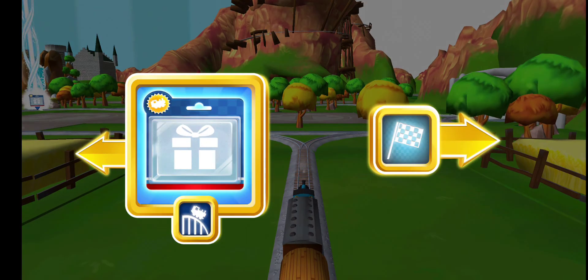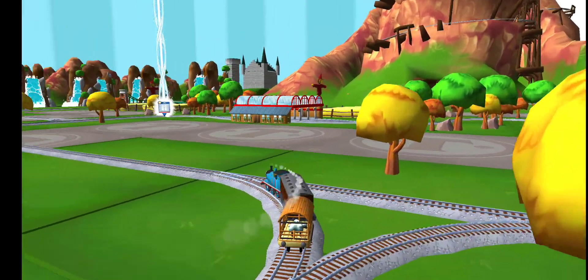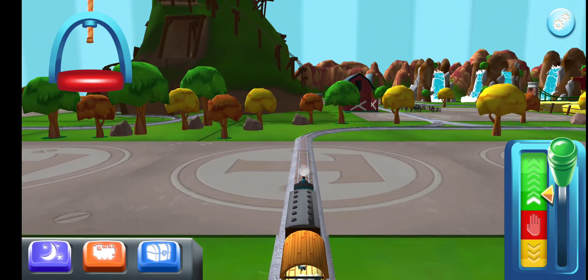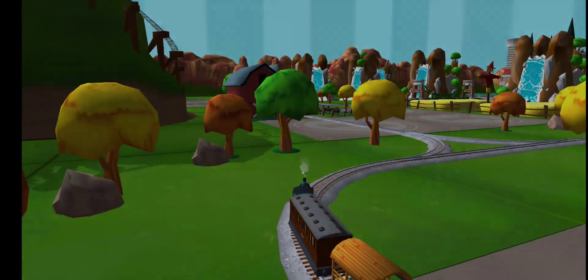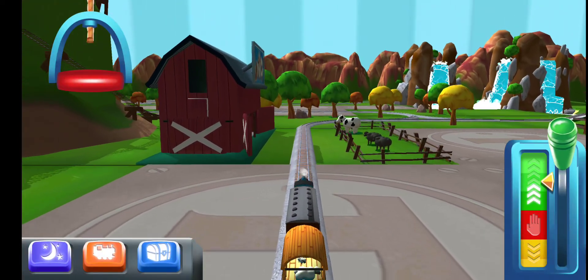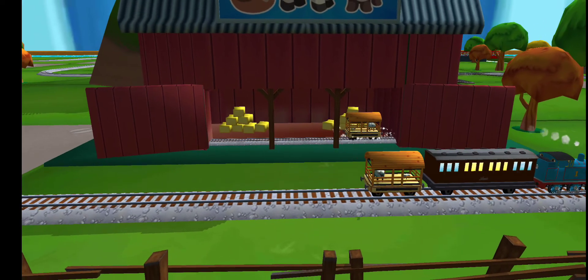Choose a direction. Next stop, Crazy Coaster Mountain. Next stop, Crazy Coaster Mountain. A new wagon? Your engine would love to pull that.